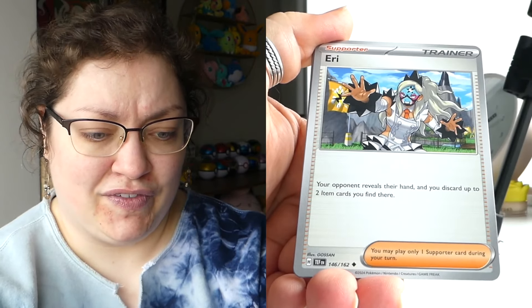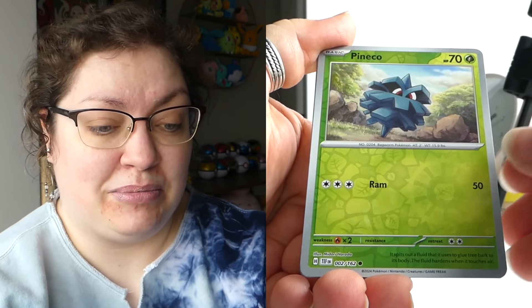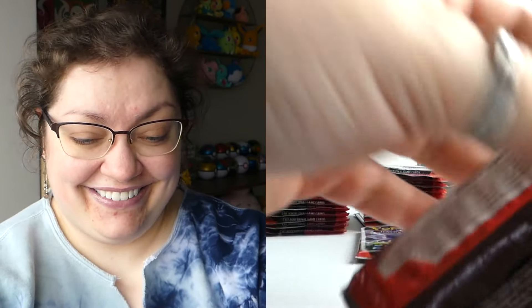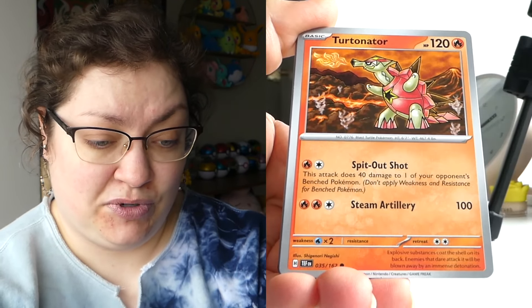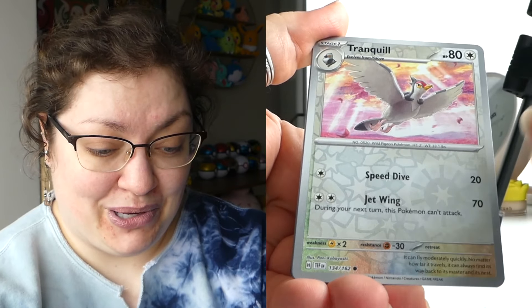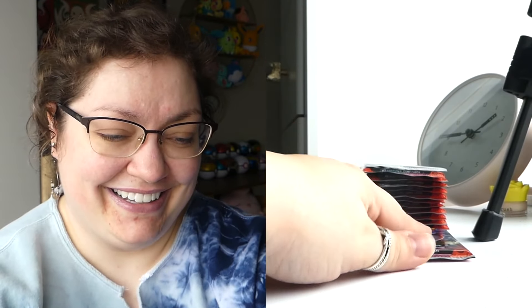Let's see behind this Mawile — another cutie patootie, but not what I am looking for. Oh no, we've got two packs left. Can I just get one nice thing? It doesn't have to be a top hitter, but if I could just get like an actual full art of someone I don't already have — or a gold card or an illustration rare that I don't already have — these things would definitely please me. Behind this Tranquil, behind this Keldeo — it hurts. It hurts very badly. Can we turn this around?